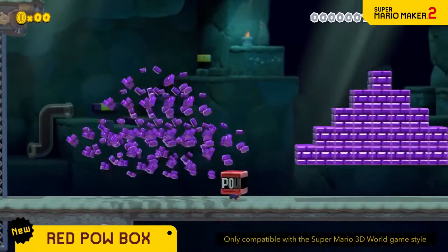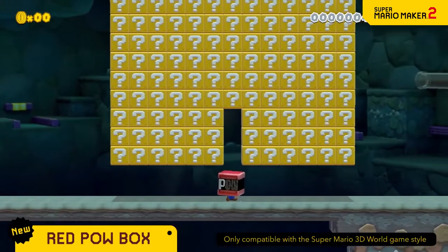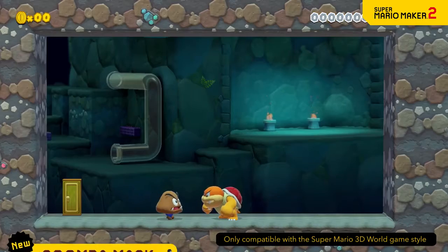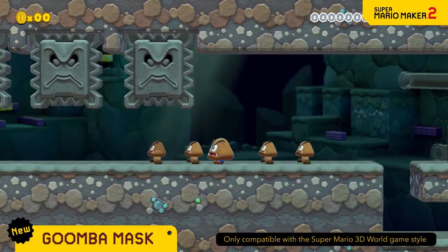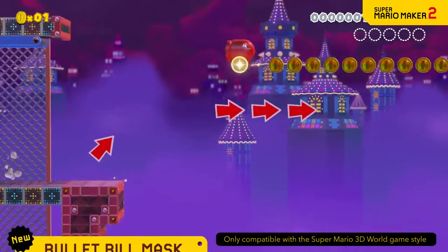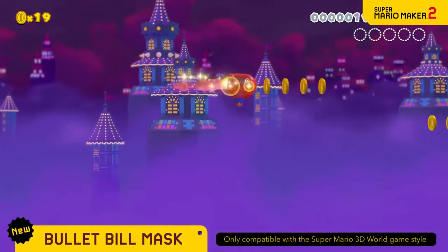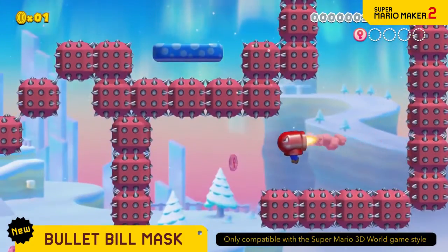With the Red Pow Box on your head, you can unleash a POW — good for three uses. Wear a Goomba Mask to become one with the Goombas and fool your foes. Crouch down and you'll be even more convincing. Don the Bullet Bill Mask to gain the power of horizontal flight — fly as much as you'd like while time remains.